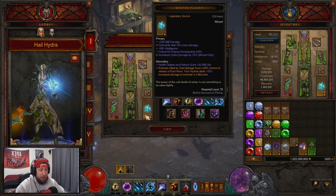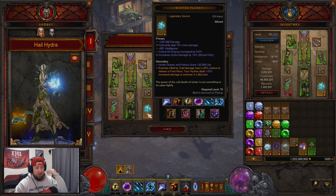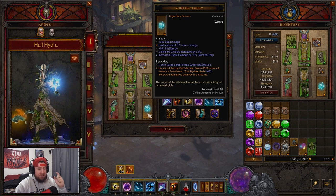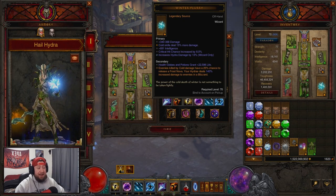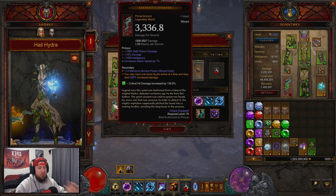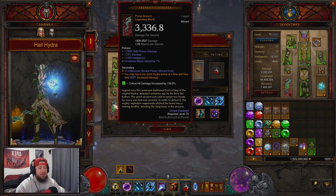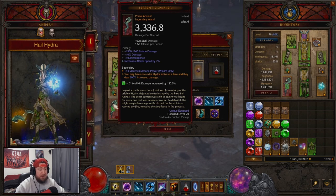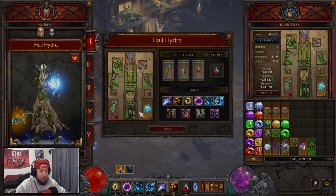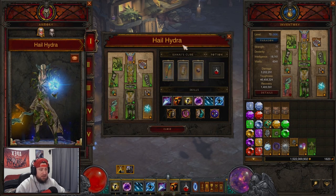Our Storm Armor is always going to be active, and then Convention of Elements for more damage. In our weapons and offhand we have the Winter Flurry — enemies killed by cold damage have a 25% chance to release a Frost Nova, but more importantly Hydras deal increased damage to enemies in a Blizzard. We also have Blizzard here, and of course Serpent's Sparker — you have to have this. You get an extra Hydra active at a time and they deal 300% increased damage. Everything is going to be based off Hydras, along with Blizzard in combination with Spectral Blade.